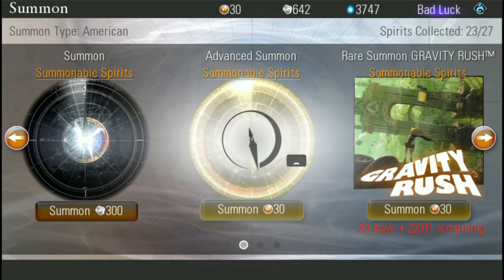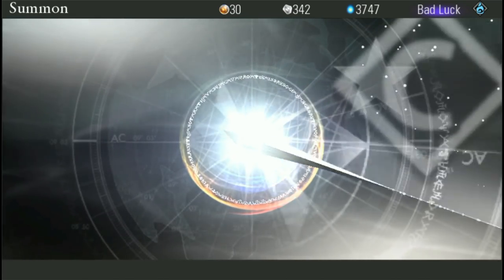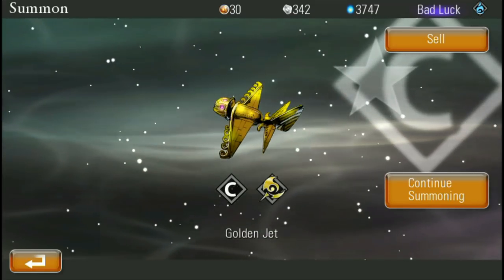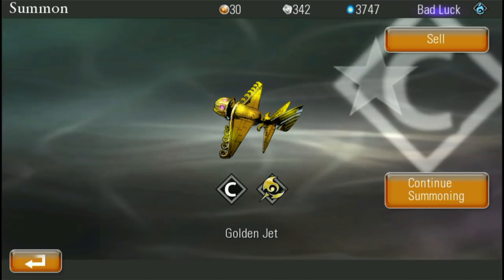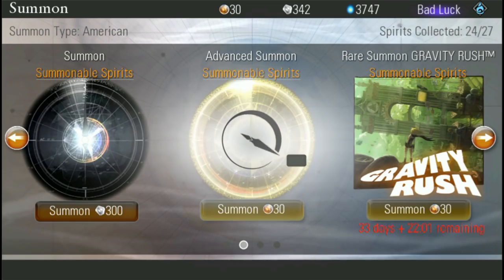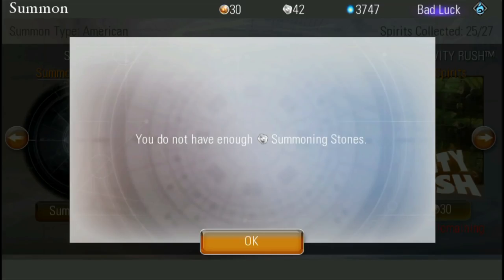Really? Just going to load forever? There we go — an uncommon. I got the Ancient Alien Flyer. Giorgio would be proud. And the Homunculus.